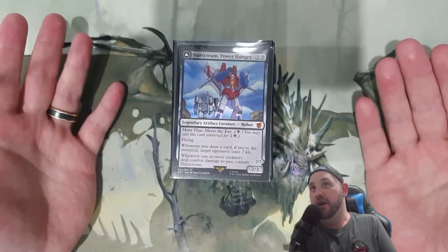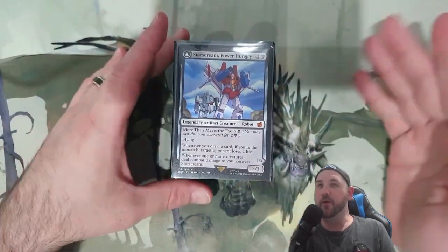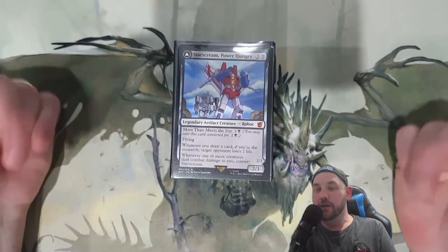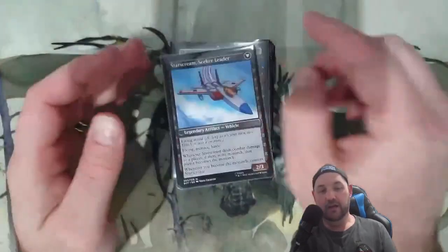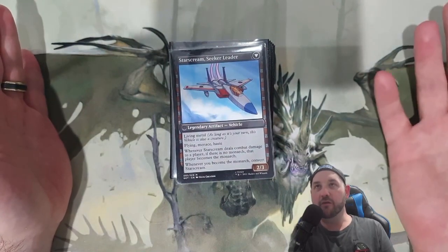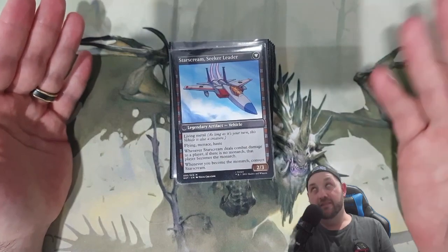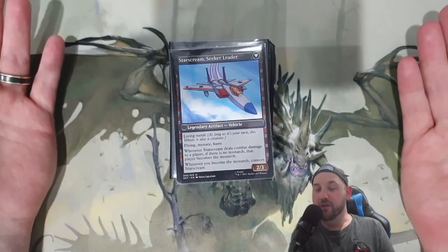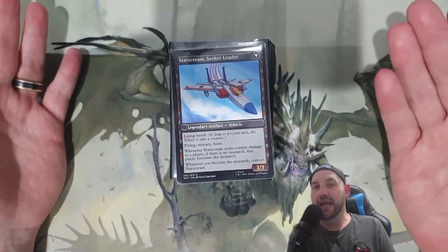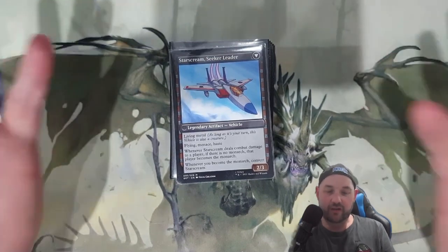I was very happy to try and build around this one. I wanted to make sure it was a little bit different to Shieldred — where I wanted my opponents to draw — in this one I really only want myself to draw. Essentially when I am the monarch and I draw a card, my opponent is going to lose two life. On the other side: flying, menace, haste — you get in, you get the monarch. So whenever we do damage, if there is no monarch, that player becomes the monarch; if there is a monarch and I do damage, I'll become the monarch.